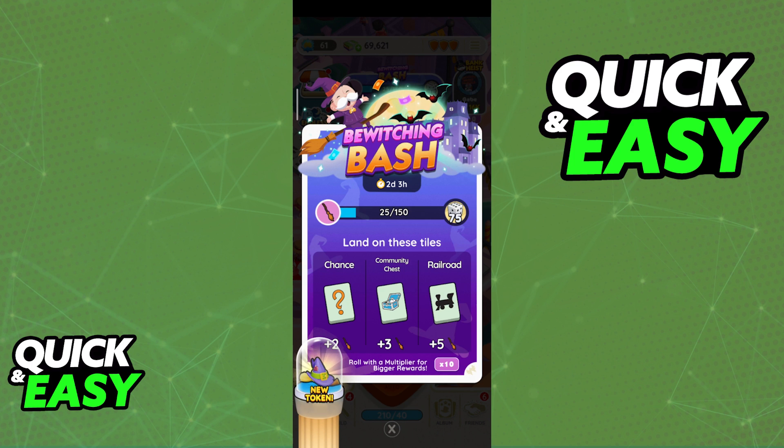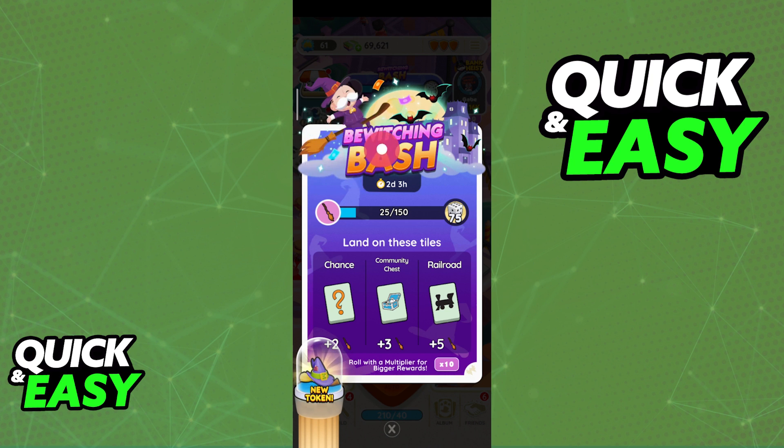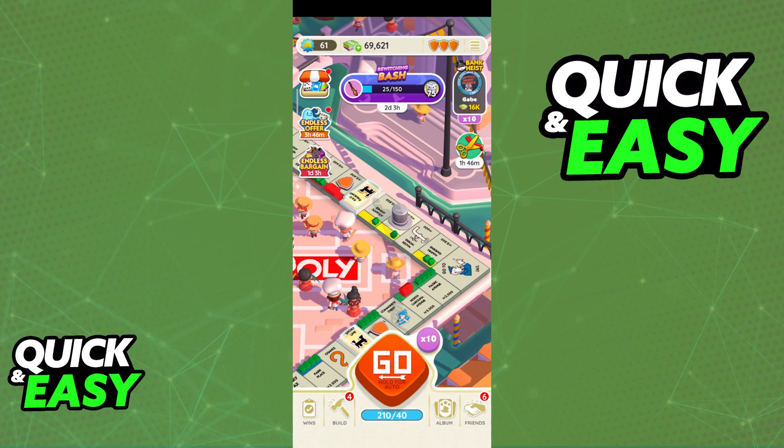For this Halloween event, if you complete all milestones you are going to be guaranteed at least one gold border 4-star card by getting this pack over here. This is very limited and most of the time you are going to be getting these 4-star stickers from events, so it's very important that you always log in periodically to Monopoly GO and keep an eye out for any events that could include these packs.